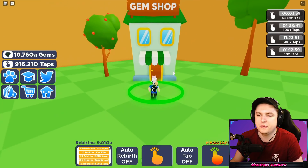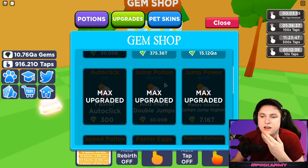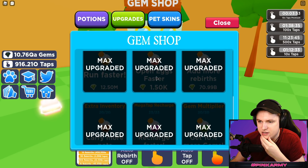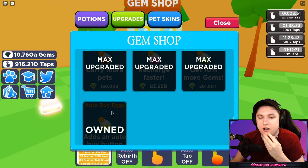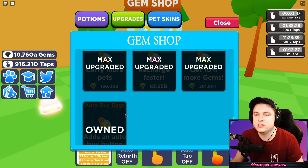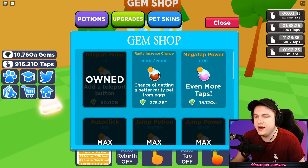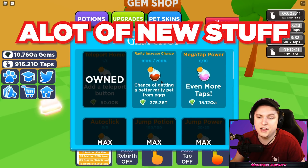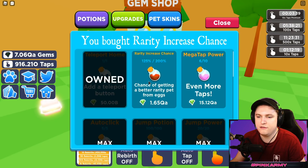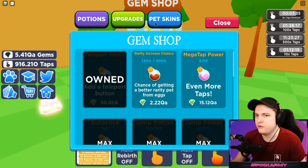There are some upgrades in the gem shop as well. If you go to upgrades, there is Auto-Buy Eggs — that's what I've been using the whole time I was away. That's a new thing added. There are also extra rarity increases and that kind of stuff, so there's a lot of stuff added to the game, which is very nice. If you guys want to get something like that going for yourself.